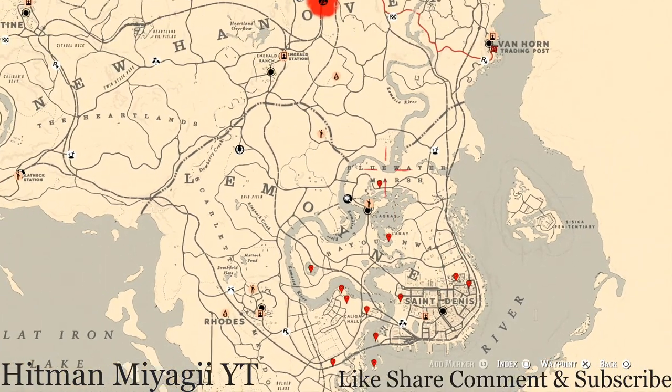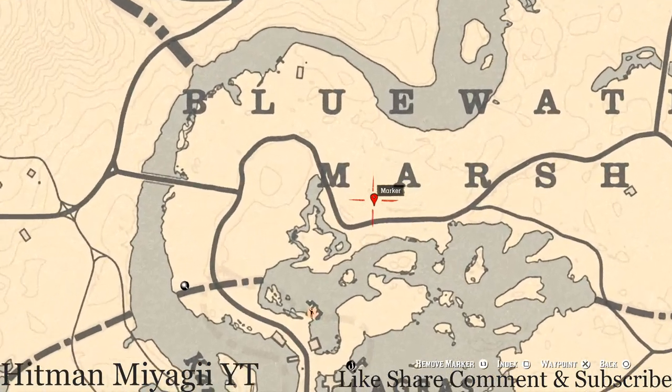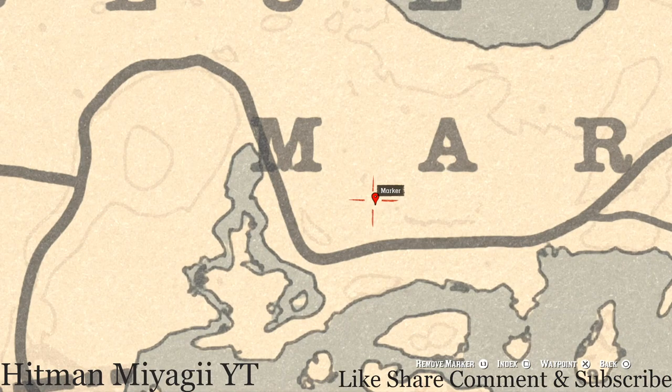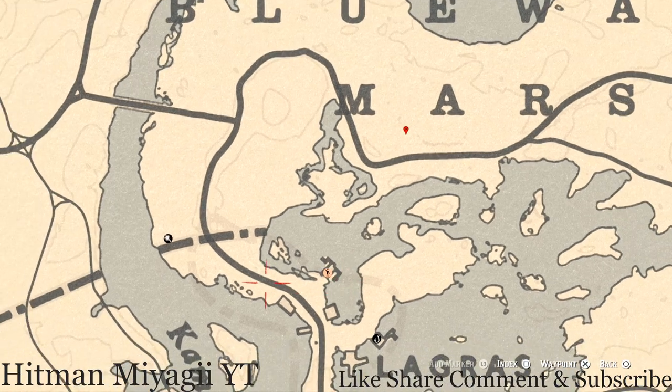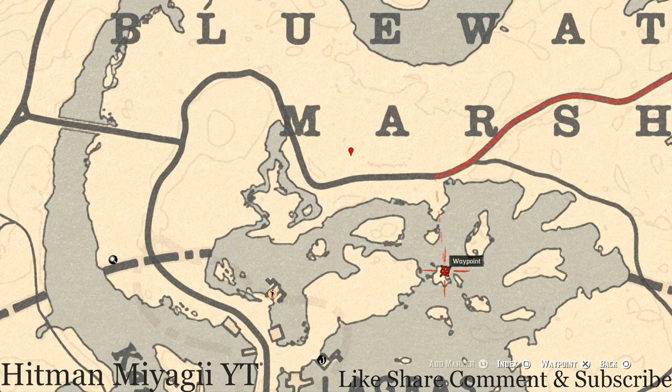Starting right here at Blue Water Marsh, at this first marker between the M and A of 'Marsh,' come here with your metal detector and you will dig up a random fossil — it's randomized so I can't tell you exactly what it is. There's also an arrowhead here if you come over to this island with your metal detector. On this side, pull out your metal detector and you'll get a random coin.